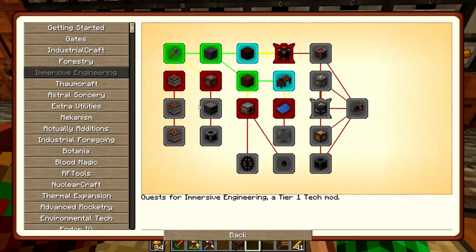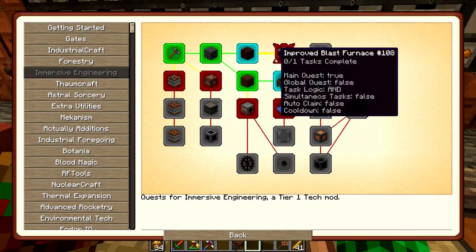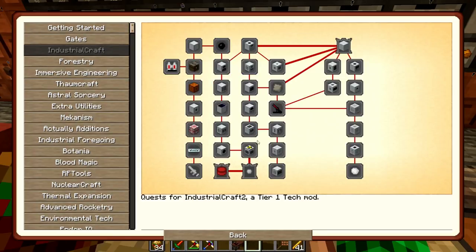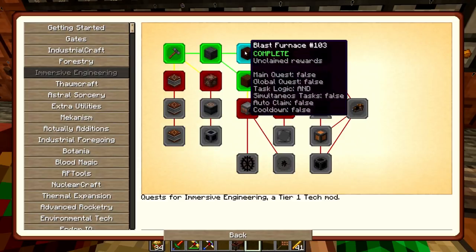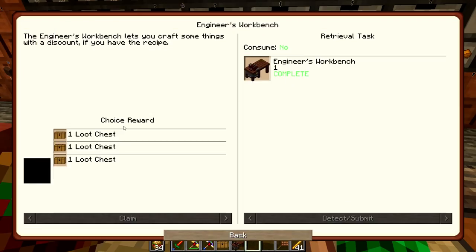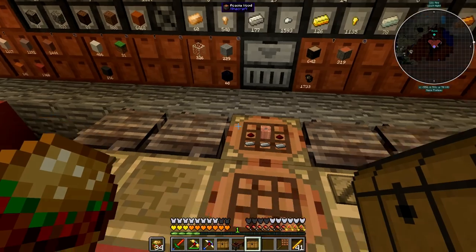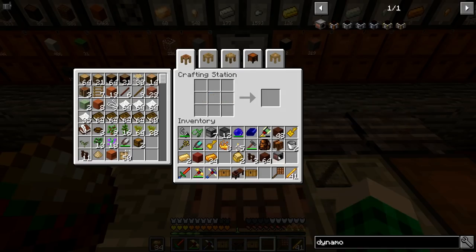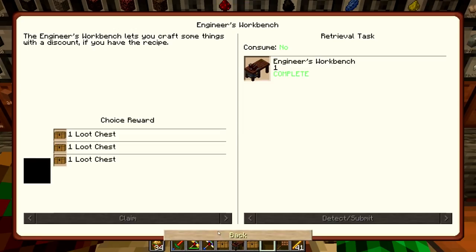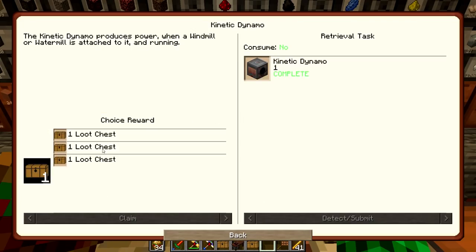I think our best bet is to just go with Immersive Engineering for now, because that's the mod I know the most. I'm familiar with Industrial Craft and I know what the machines do, but it's quite a rabbit hole to craft that stuff. So we're going to claim a loot chest for the blast furnace, and then claim one for the engineer's workbench that I just made, and also make the kinetic dynamo and get that quest.